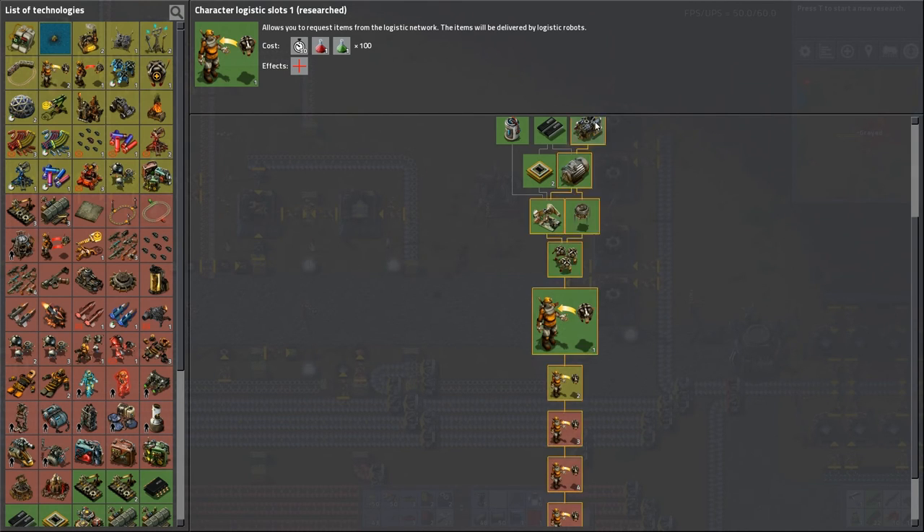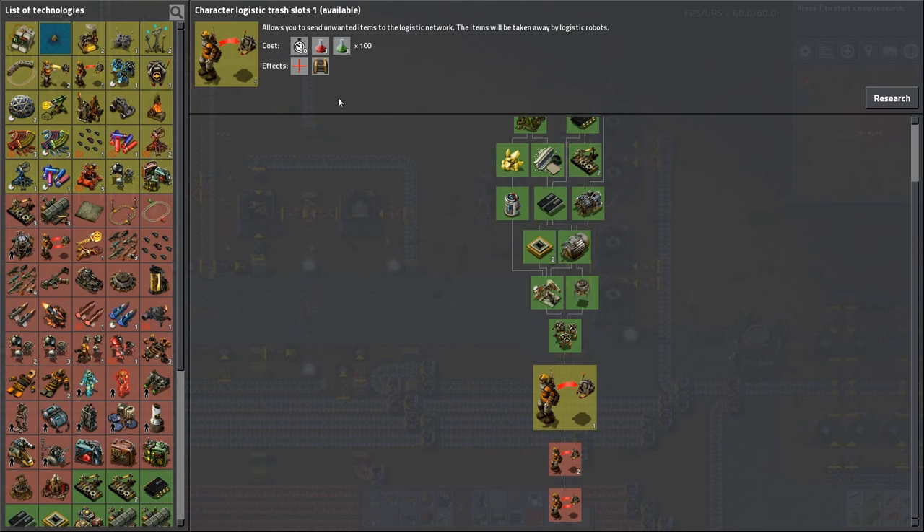Character logistics slots one is complete. That'll be good enough for now. Now, what I want to do is I want auto trash slots.